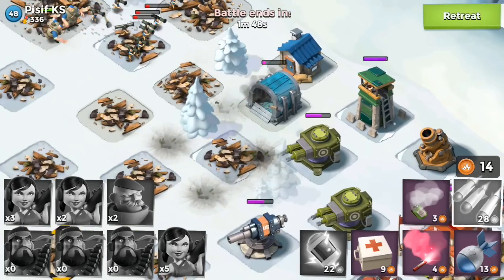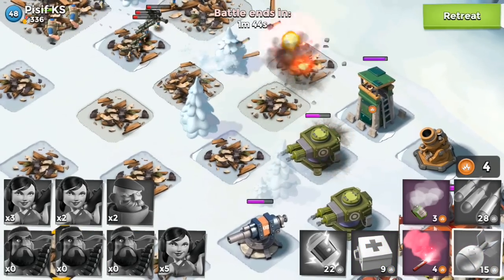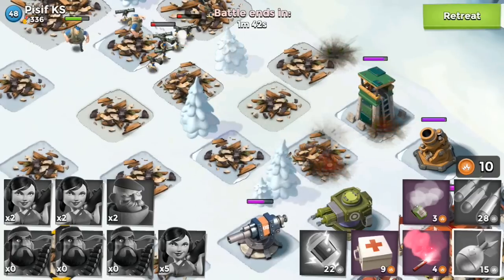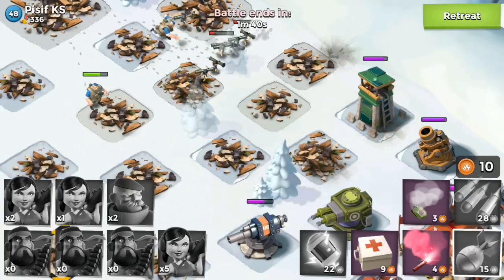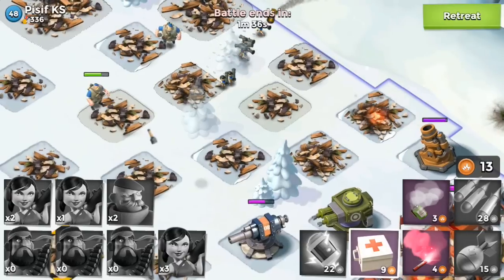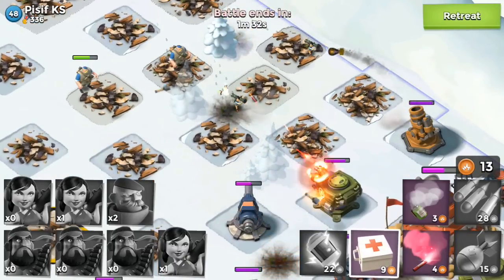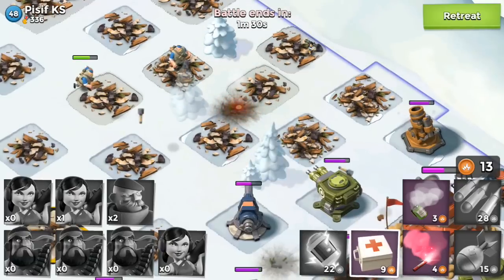We do get rid of the boom cannon, which is good news, but things are just not ideal right now. We have some zookas left and a couple grenadiers, but they're going to get wiped out — that's why I threw down that mortar. Oh no, that mortar's in range! Oh no, the mortar just ripped me up. Okay, this is pretty much over. We obviously lost this.